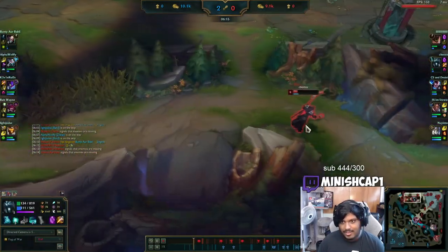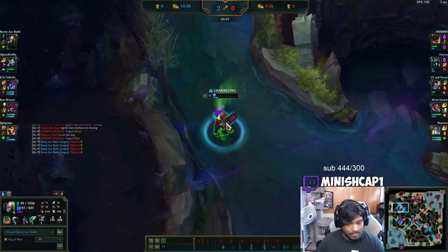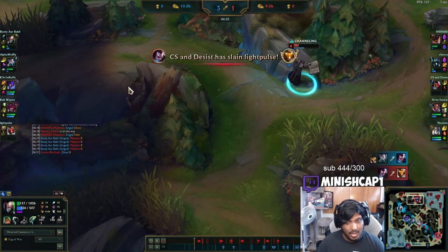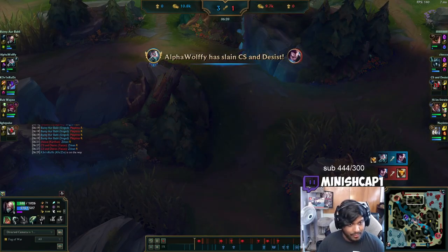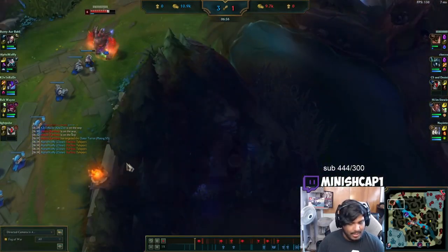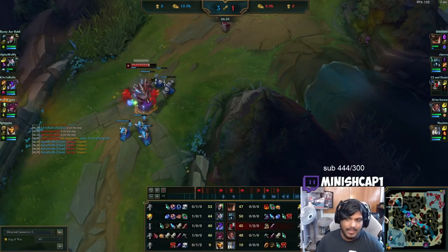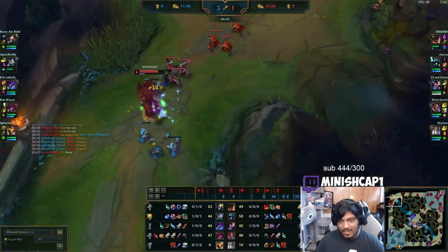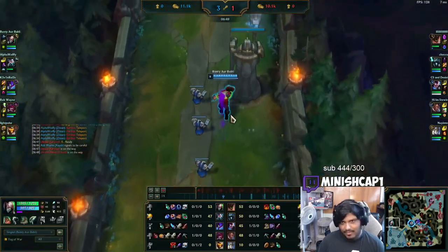So as soon as I hit level six I pop my ultimate, pop my ghost, then flash away from their all-in and just run away. The Karthus actually dropped super low. The reason I ran away as soon as I saw Karthus was because the only reason Karthus would poke his head out at me there is if they wanted to go for a kill — for Karthus it's not worth it to spend time fighting me when he could be power farming. He's not a jungler that's good at ganking proxy Singed, so it's never worth it for him to try and kill me. The only reason they do that is if they're both going all-in. So I predicted that, hit six, popped R, Flash, Ghost, Aftershock, and just ran away.